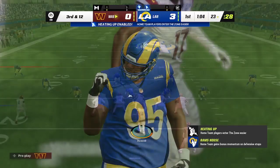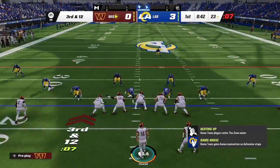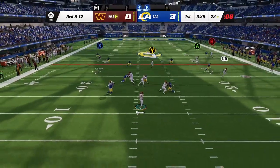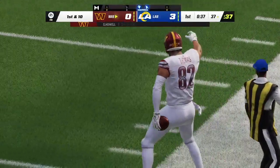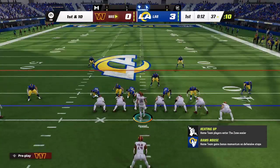Two yards the loss, and now third and 12. Let's see what they have drawn up here — a little bit behind the line, 12 yards needed to gain a first down. To the sideline — he's got the catch and kept the feet inbounds. Well done. It'll go as a pickup of 14 and a Washington first down.